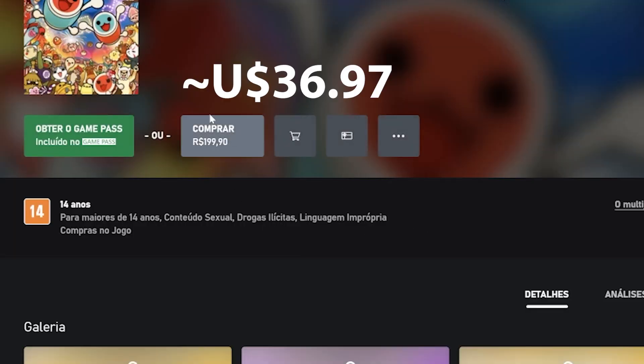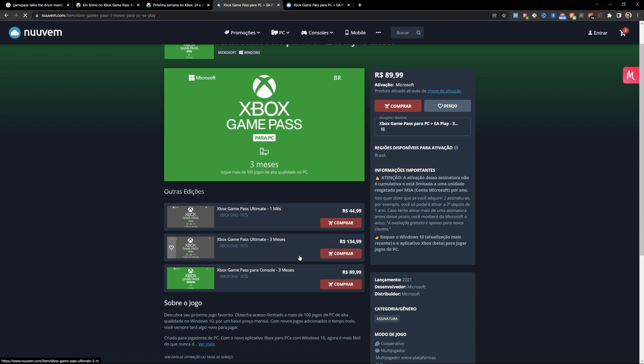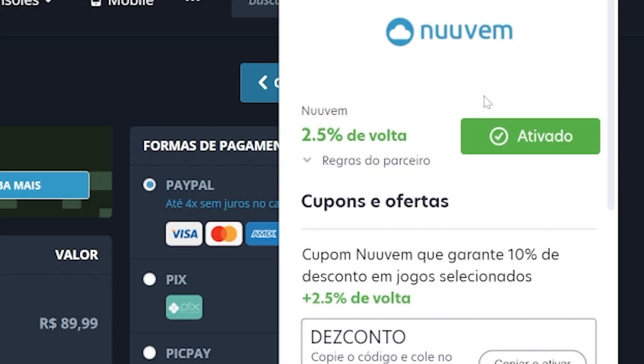Let's buy this thing! The price... let's just buy a three-month plan for the Xbox Pass for the PC. But I'm thinking of going to this Brazilian third-party digital store with a really nice discount and still activating the cashback for this plugin, because now I don't have a paycheck. If you live in Brazil or have access to this store, you can see that the prices are way lower than US dollars.